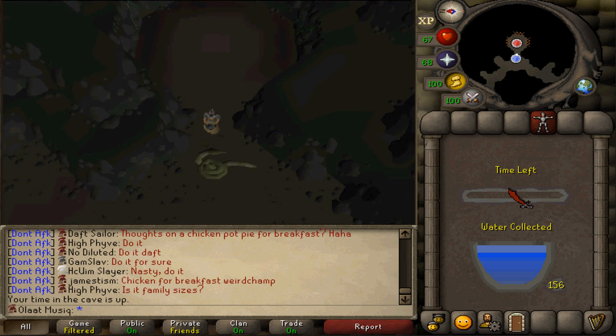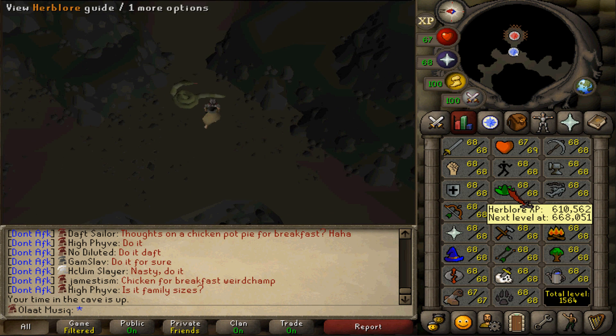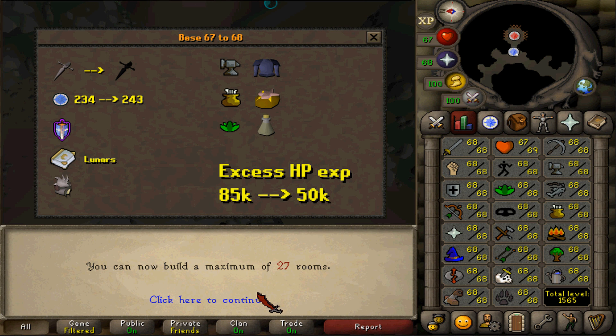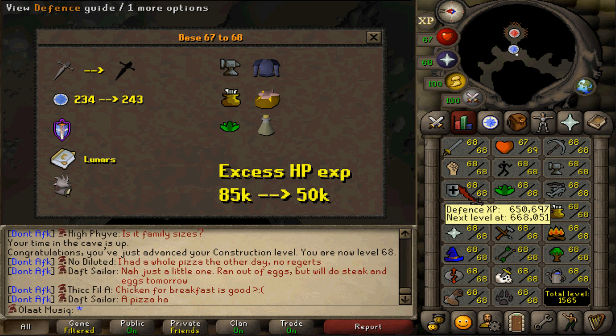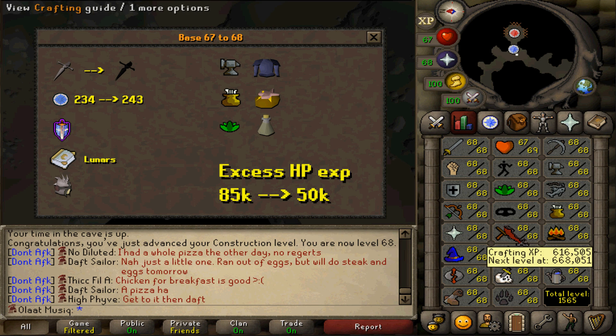That is 68 base, with the final skill being construction here at tiers of gothics. 156 tiers was barely enough to get the construction level — 68 construction, 68 base. Now it's time to do some more organized crime to get combat experience without gaining any hit point experience, so all of my stats will finally be equalized. But that's going to be for the next video.